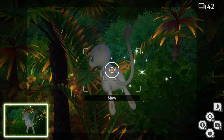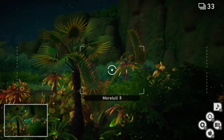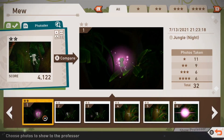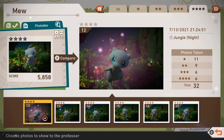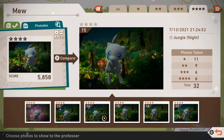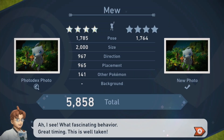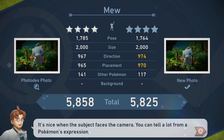We already had a picture of Mew being stunned by the Morelull, but this interaction is much easier to get those diamond stars on — and it's a better picture overall just because of that close-up interaction. When looking through the photos, make sure you choose one that has Mew nice and centered and not being obstructed by anything, and doing so should net you at least 5,000 points. This is an easy one to get 5,000 points on.